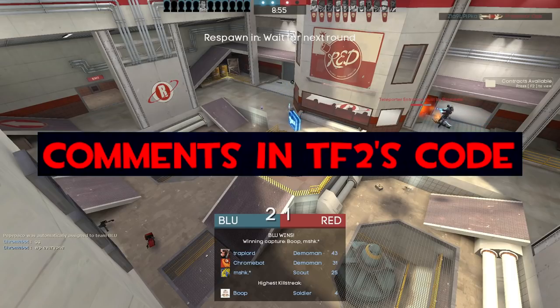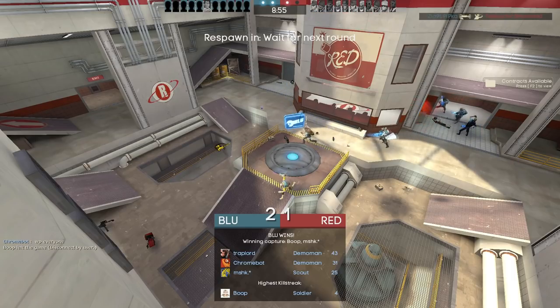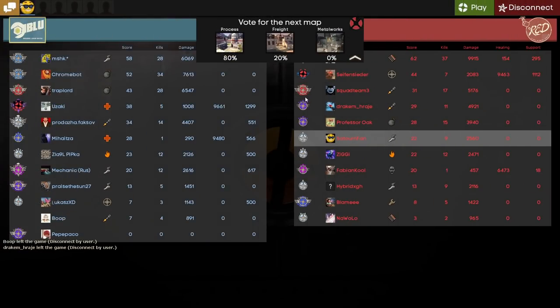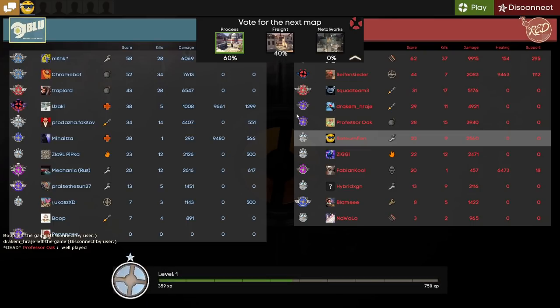Comments in TF2's code. Related to the source code leak, comments were soon discovered inside the code — most of them left by disgruntled and seemingly very tired Valve employees who used this as a way to vent their frustrations. A compilation of these comments was composed by YouTuber Shunik, and you can watch it by following the link in the description.